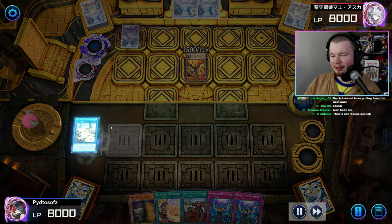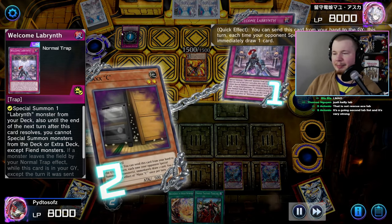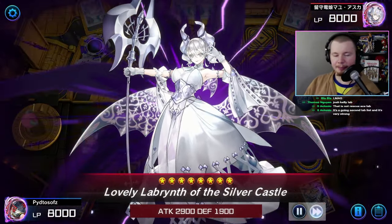Playing against Rescue-A-Lab. We draw into Maxx C here, go great Sand C, Gold Gold Gonga Gongaga, and we go Maxx C on Welcome. We don't have any plays this turn — good start.